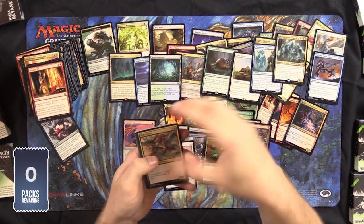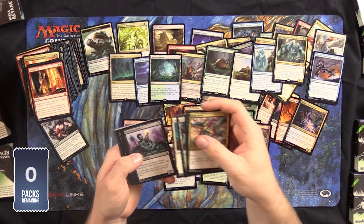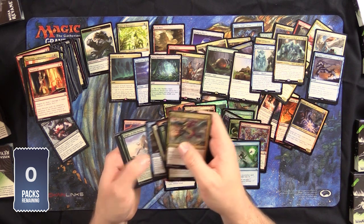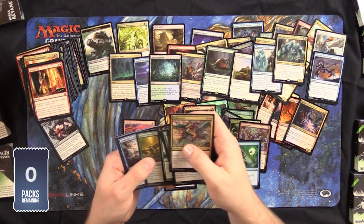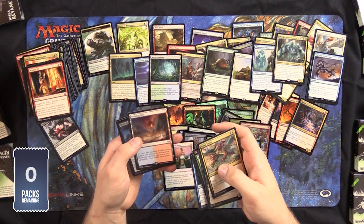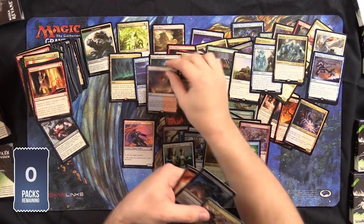Last pack! Spike Jester. Guildgate. Aether Torc. Gnawing Zombie. Strength of Numbers. Etherium. Thunderous Wrath. Zed Slicer. Grappler Might — awesome reprint. Compulsive Research. That's a pretty good last pack, I gotta say.